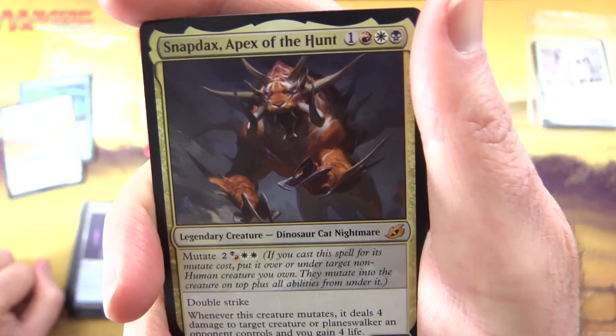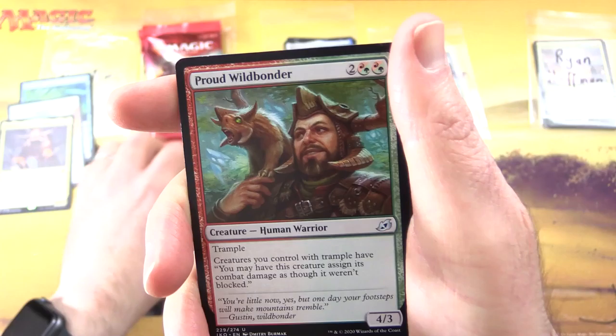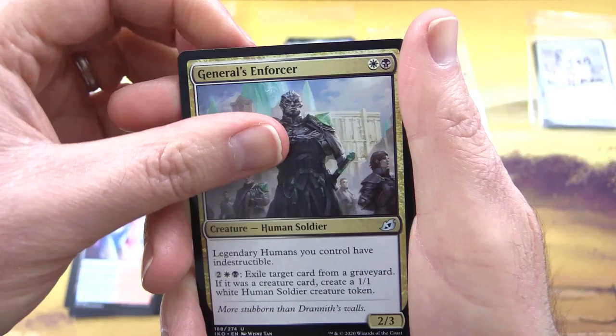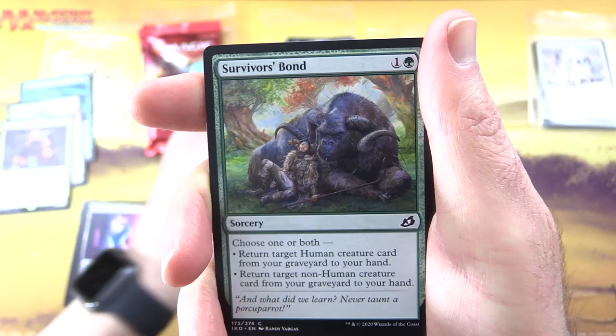On to the second pack for Paper Time. I love this token — Cat Bird! Token Creature Cat Bird, one-one with flying — I'll chuck that in as well, sir. Swift Water Cliffs. And a Mythic — Snapdax, Apex of the Hunt! The Dream Creature, Dinosaur Cat Nightmare — yes, that's about right. Three-five for four.